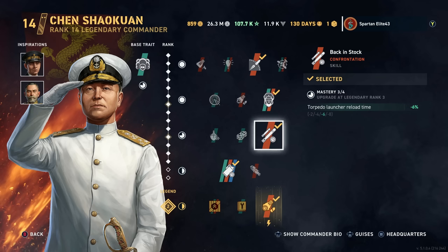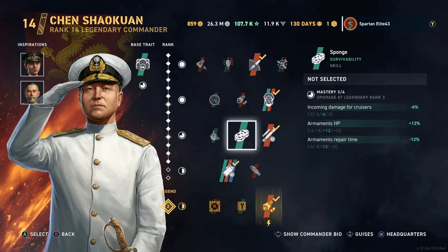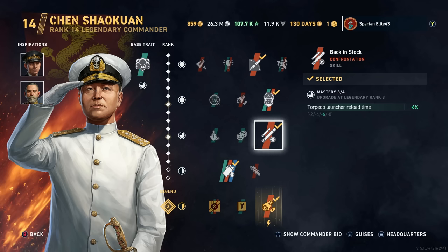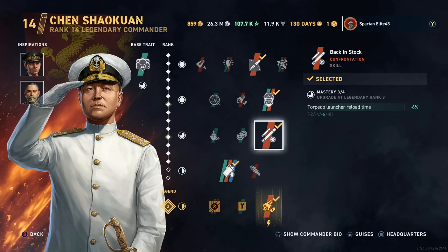Also back in stock again — reload time on your torpedoes. For this particular cruiser, I may decide that Velocious or Sponge — probably Sponge — would be a better idea here. It reduces the incoming damage, and you're going to get hit, and when you do it's devastating. So early on, probably not your best pick to go back in stock because you're not going to get much out of the three torpedoes most likely.